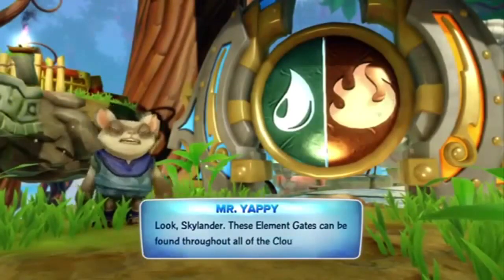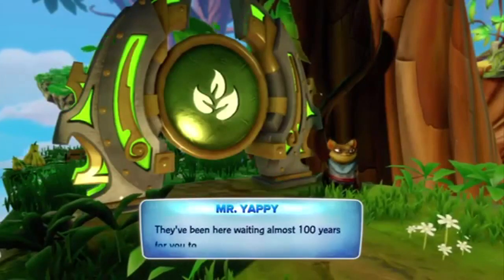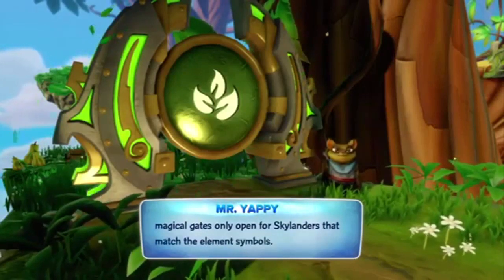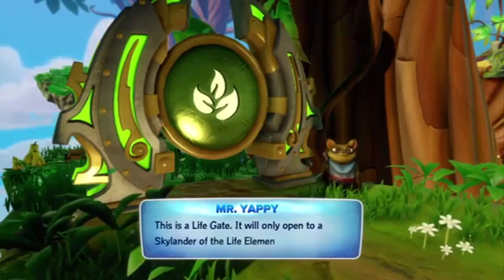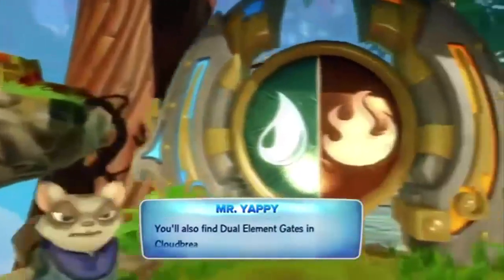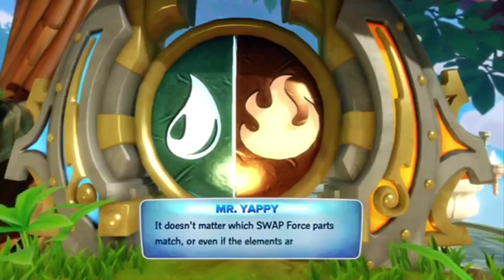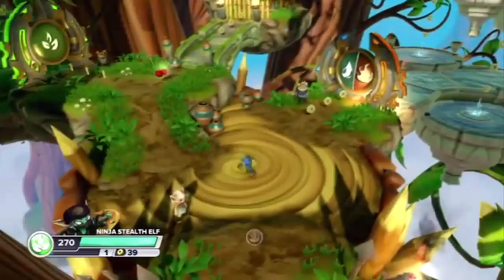These element gates can be found throughout all of the Cloud Break Islands — they've been here waiting almost 100 years for you to return. The legends say these magical gates only open for Skylanders that match the element symbols. This is a life gate; it will only open to a Skylander of the life element. You'll also find dual element gates in Cloud Break — you have to match both element symbols to open it. It doesn't matter which swap force parts match, or even if the elements are on two different Skylanders.